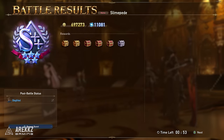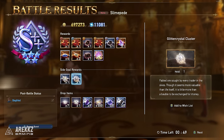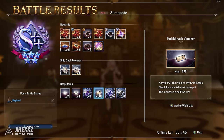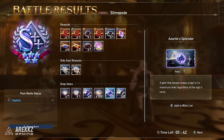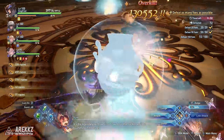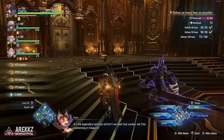Here's what we have found from our own extensive testing, but please understand some of this could be anecdotal to our own experience. If this slime spawns for you within the quest, there seems to always be a verbal callout where Vern will pop up and say: 'It's the legendary rainbow slime! If we beat that sucker, we'll be swimming in treasure!'